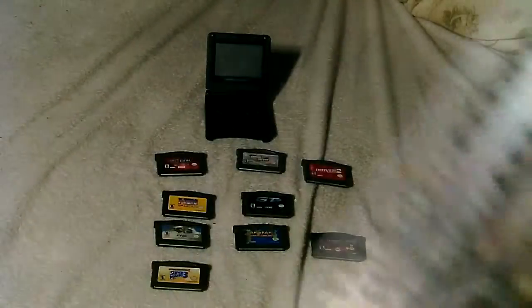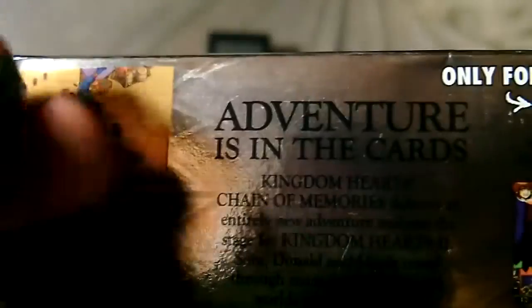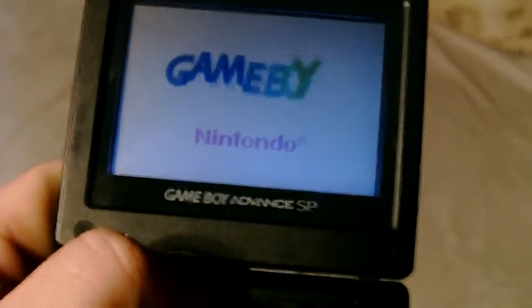Kingdom Hearts Chain of Memories — I have the box for this one. It's my sister's game, played the shit out of it. It's Kingdom Hearts — all that Disney action. It's like Disney for adults: Aladdin, the Genie, Robin Williams. This game also has an amazing FMV intro. The Game Boy Advance can play FMV. The cartridge needed a blow to fix a graphic glitch.